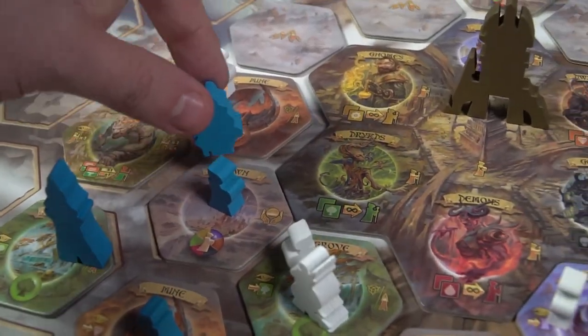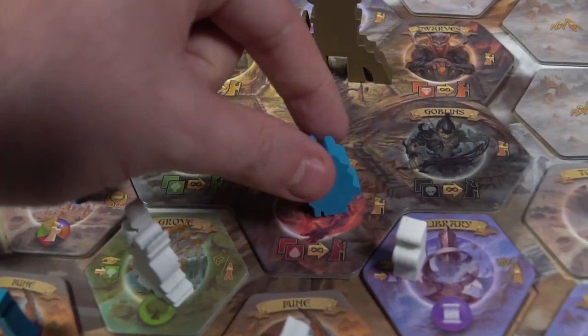Your job as an Archmage — or a soon-to-be Archmage — is to go around the land gathering different artifacts from the different elements and secure your place in victory. Upgrade your followers to become strong mages, and become the Archmage if you have enough power by the end of the game. Whoever has the most victory points is the winner after all the planets align. That's the basic idea.